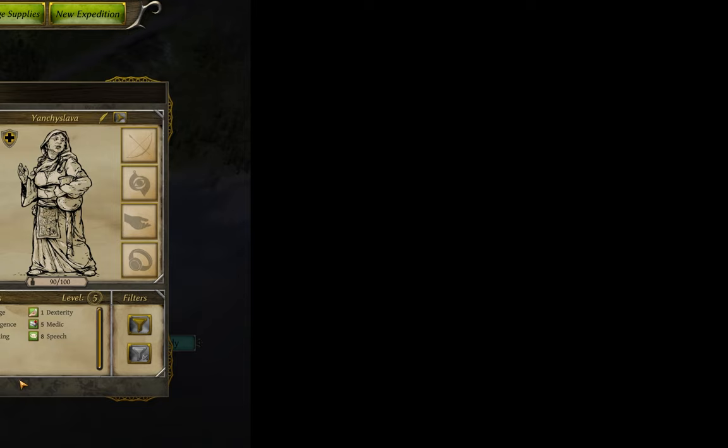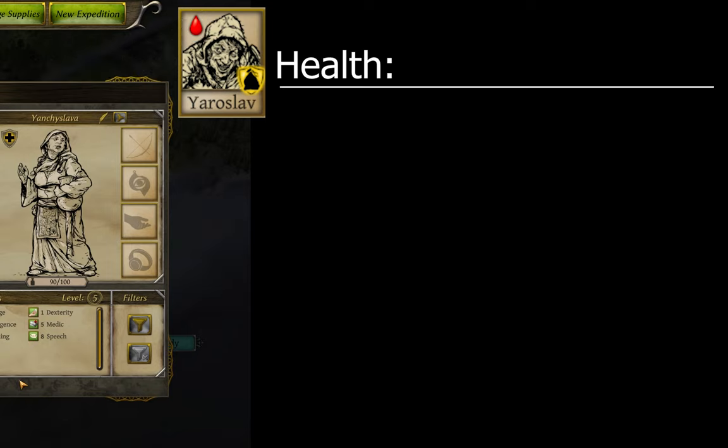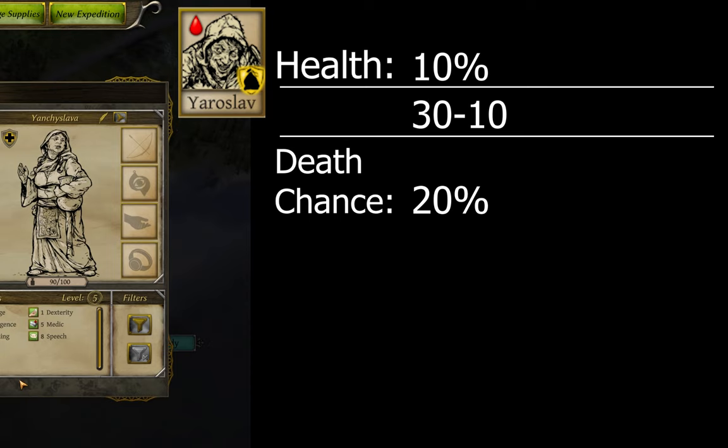The likelihood of someone dying due to depleted health is based on how badly they are hurt as a percent of their total hit points. Above 30%, you're fine. After you fall below 30%, the difference between 30% and your current health is the death chance when you hit the end turn button. So for example, if someone is at 10% health, their chance of dying is 30 minus 10, or 20%. If the bloodbath option is turned off, this means the highest death chance you can suffer is 30%. With bloodbath on, your health can go into the negatives, and as such, your chance of death can go sky high. I think there is a 99% cap on the chance, but really, that may as well be guaranteed.